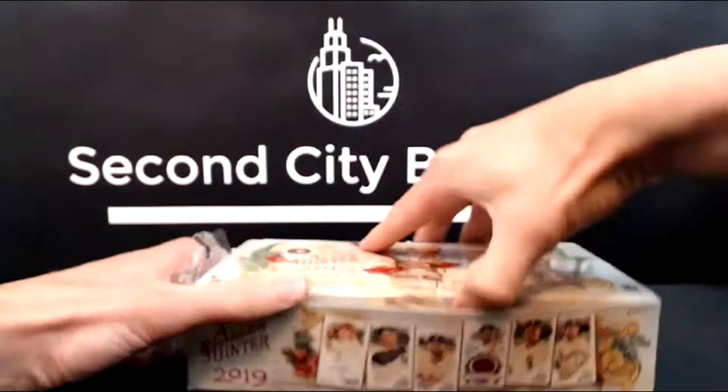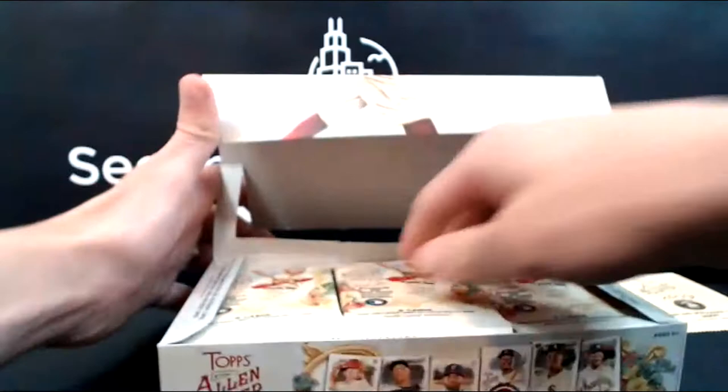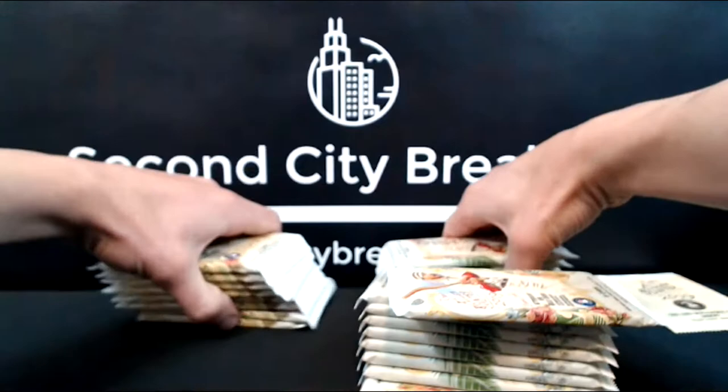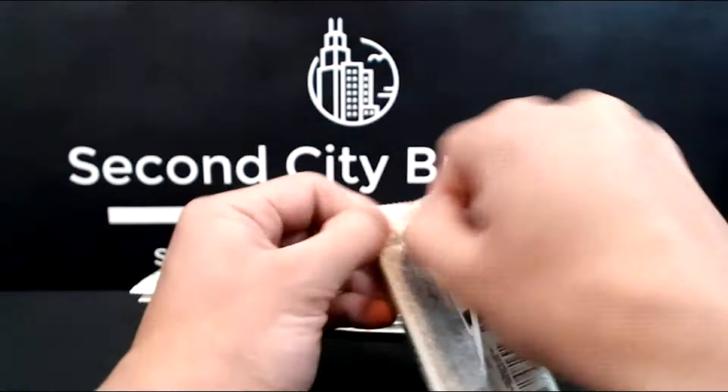Box number one. Looks like we're going to have one of those N43 top loaders, which are really beautiful looking cards. The box is empty, so let's get started. More Allen and Ginter, four box.